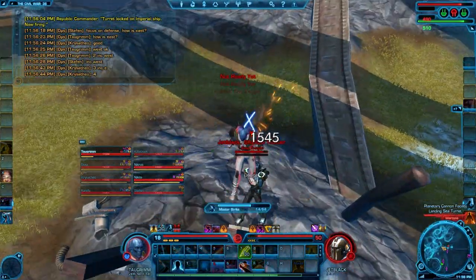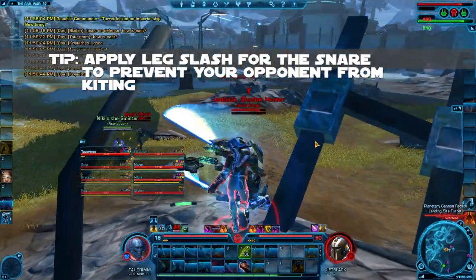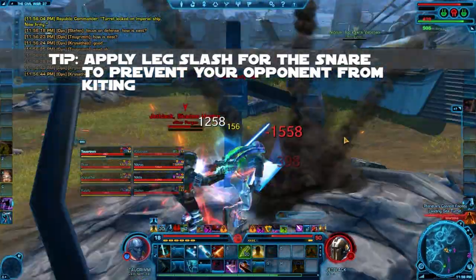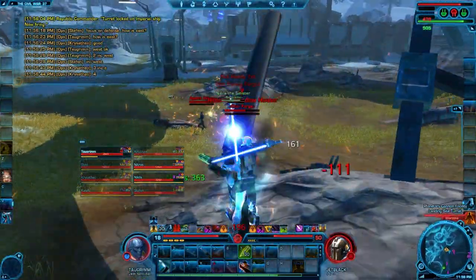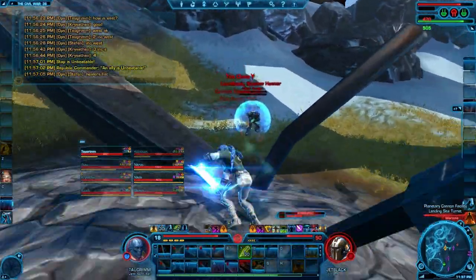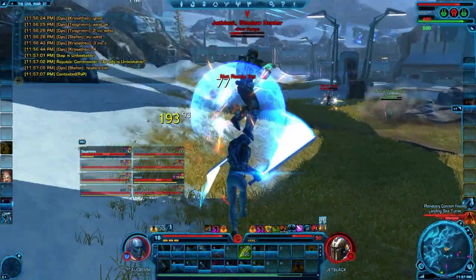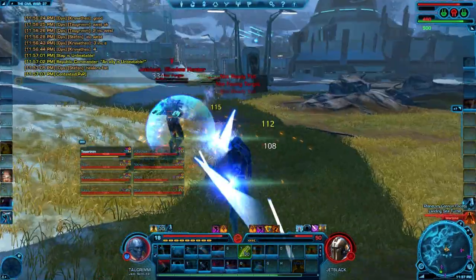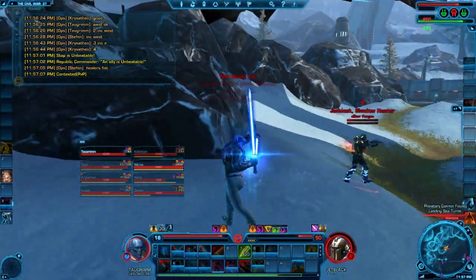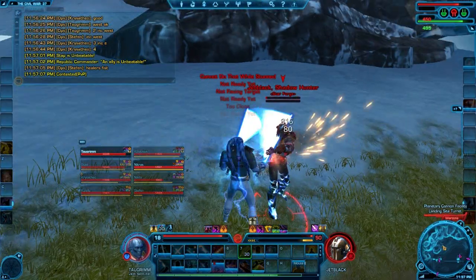A level 50 Bounty Hunter comes over — the top damage dealer in the match. As soon as Master Strike is done, I apply Leg Slash for the snare. I'm trying to keep as much pressure on this Bounty Hunter as possible. He knocks me back, but my Force Leap is off global cooldown so I charge back in and get Cauterize on him for the dot. Cauterize is an awesome ability — it has an upfront damage component and then a very heavy dot. I use Bladestorm from distance, then strafe-kite away to create enough separation to Force Leap back in, and then I get stunned and the Smuggler comes over and finishes off the Bounty Hunter.